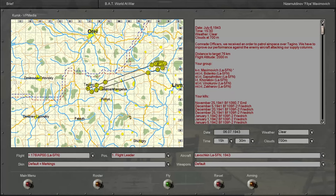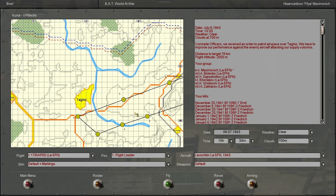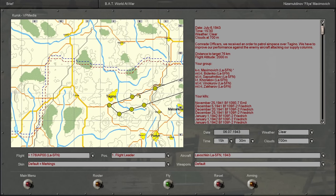Hello everyone and welcome back to the next episode in this IL-2 Sturmovik 1946 Iron Man series with the Soviet Union. I'm hoping in today's episode that we'll actually make some enemy contact — and I would be very surprised if we do not. Looks like we're going to be doing a combat air patrol near Taguino. I expect some ground attack going on there — maybe some HS-123s, the Ducks or something.